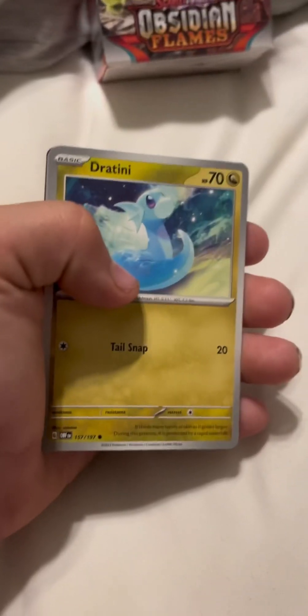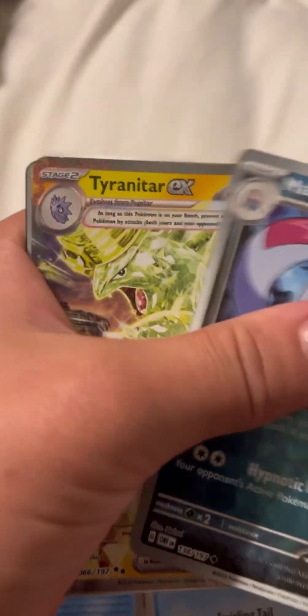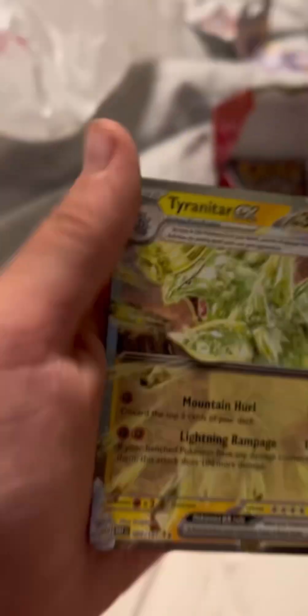Tyranitar's next - let's get it open. We got Deino, Oddish, Finizen, Herdier, Charcadet, Espeon, Floatzel, Camerupt, Malamar, Tyranitar EX, and Tatsugiri. I've been wanting that Tyranitar EX!